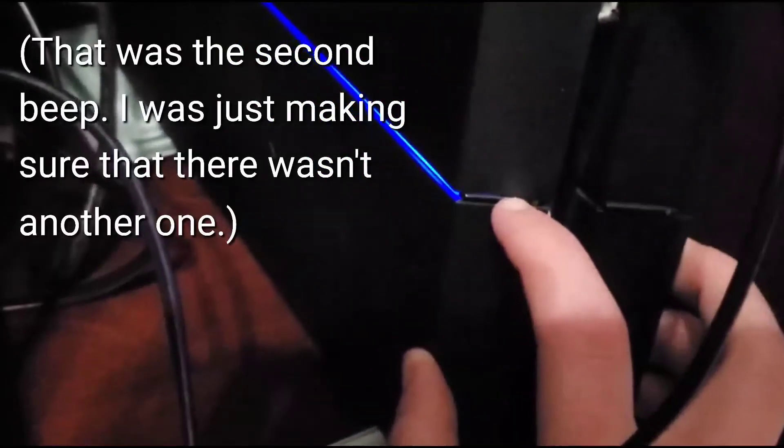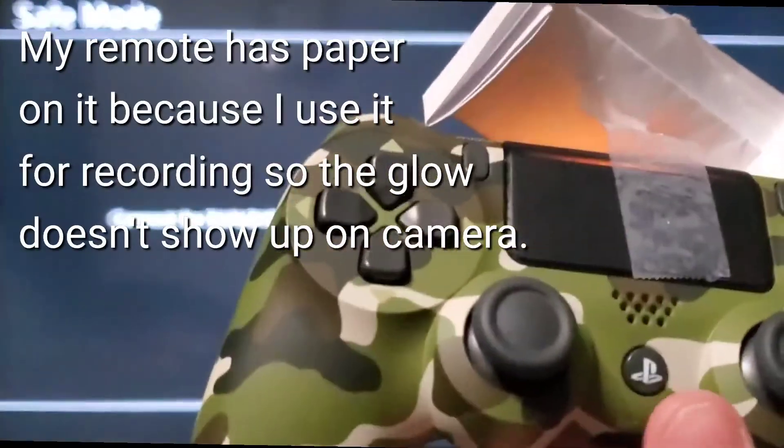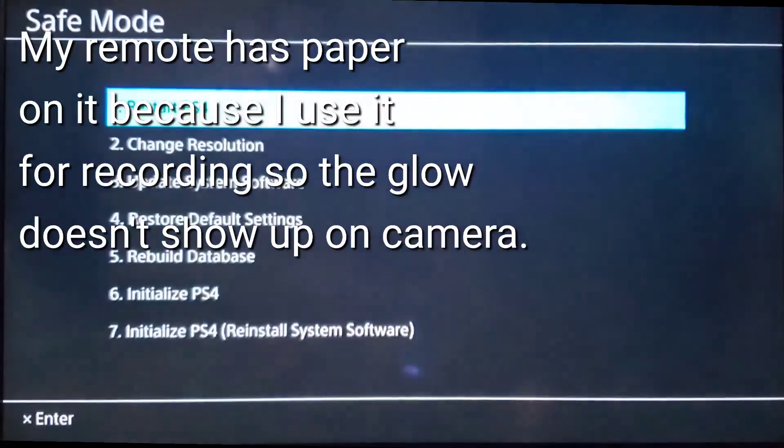Hold the power button until you hear two beeps. There are the two beeps. Now you're going to grab your remote and press the PlayStation button right here, just as directed.